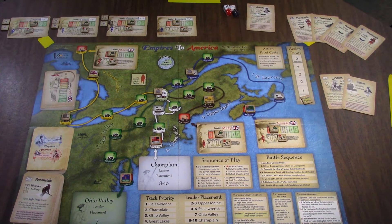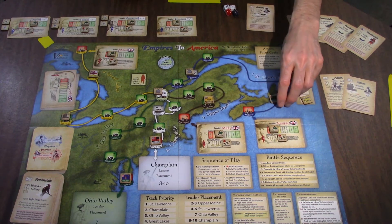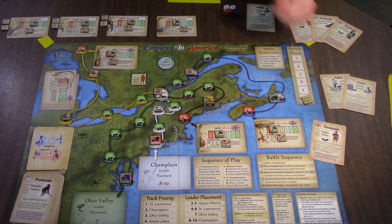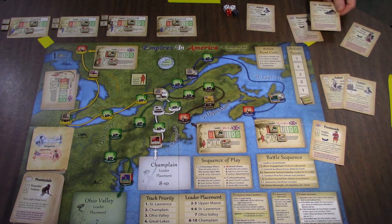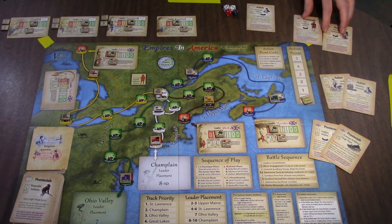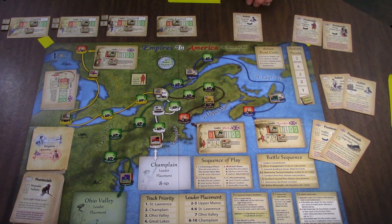Mobilize colonists: I can spend this action to build two fort markers, which is helpful, or I can receive some replacements — that goes into my hand. That was the historic phase. Now the British phase. Once again Moncton throwing himself at Louisburg. This last turn this game might get an asterisk — and fortress artillery, I think it does get an asterisk. Who's going to defend?